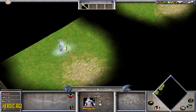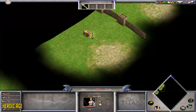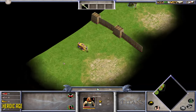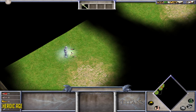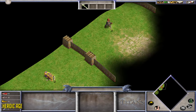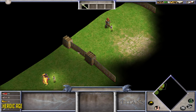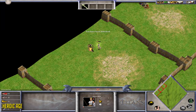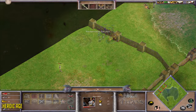Next up, the myth units face off against heroes — in this case Atalanta, a Heroic Age hero from the Greek Gods. All three units are going to get annihilated, but the unit that does the most damage is the Mountain Giant because of its large health pool. Second place goes to the Battle Boar because of its rapid attacks, and last place goes to the Frost Giant because he can't freeze the hero.